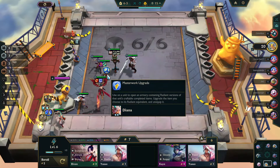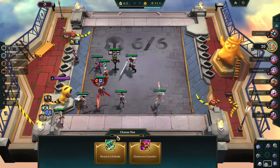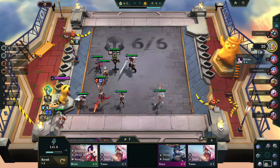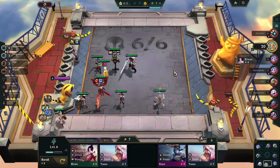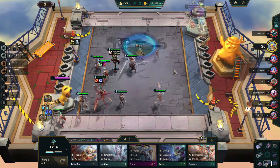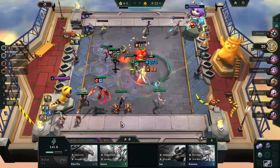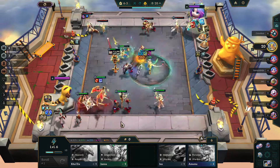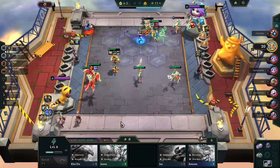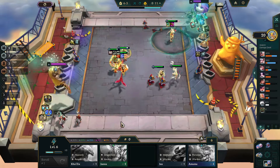After a waste of time, we got a 2-star Diana and a Masterwork upgrade. We're going to go ahead and get the Hextech Lifeblade instead of the Hextech Gunblade, just so she can do a little bit more healing and keep herself up a little bit longer. We run into someone else with Storylord abilities, but they have not created the Kale. I don't know whether they just didn't get lucky finding those champs, or if they didn't see the synergy, but yeah, that's the result.